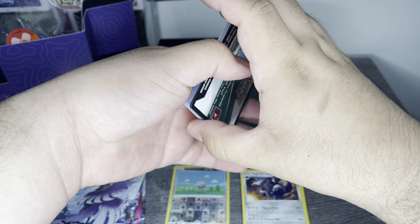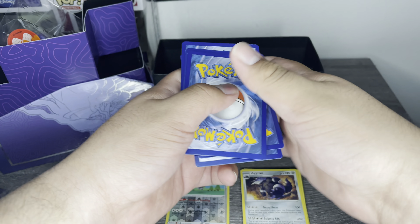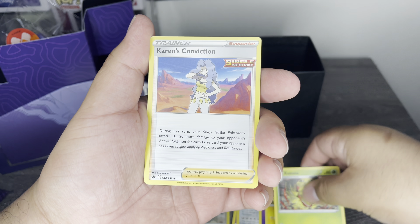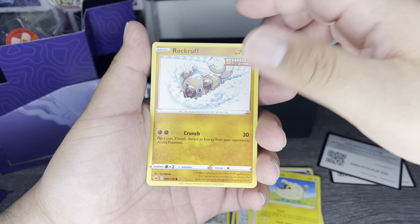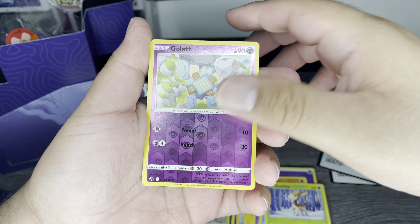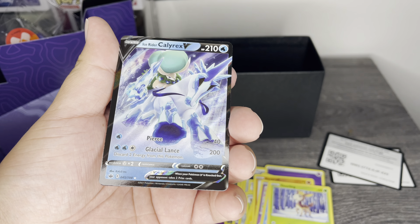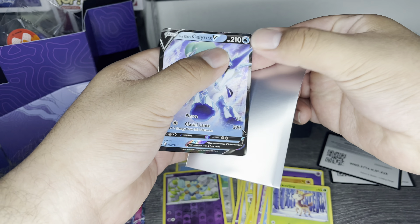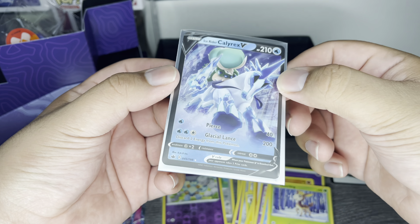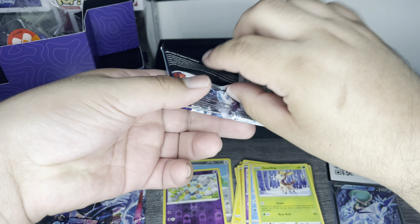Let's see if we can pull something crazy. I gotta stop trying to flip the pack over and spoil myself — if you guys see green it means we don't pull anything good. Starting off with psychic energy, a Flaffy, a Kakuna, Karen's Conviction, a Reaper, a Rockruff, a Swirlix, a Lapras, a Deerling, a reverse holo — and let's go! We got our first pull: the Ice Rider Calyrex V card! Let's put this right in the sleeve.